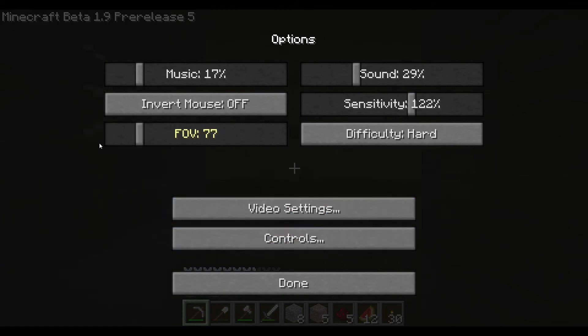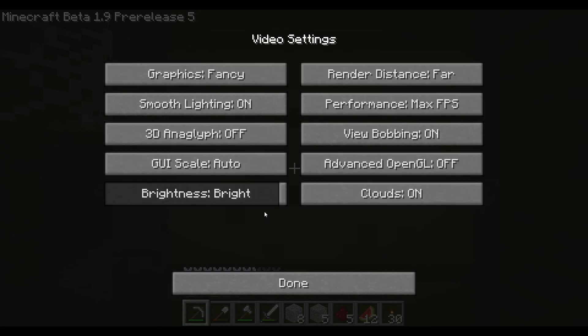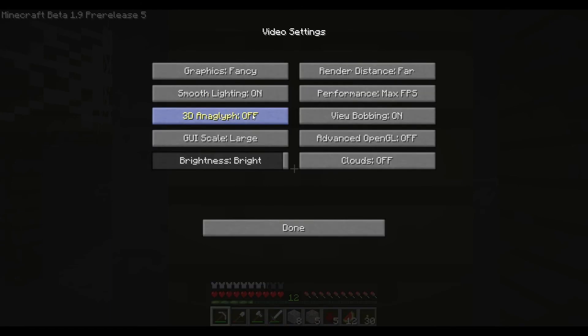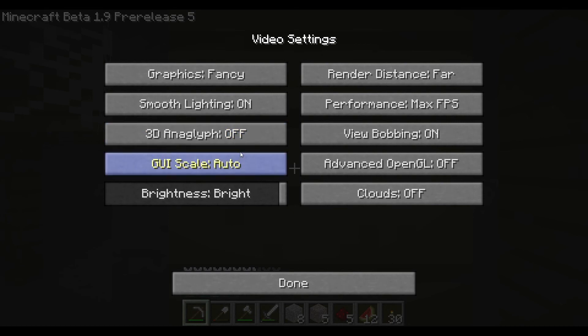That all seems right, that's not going to really change anything. Video settings — max FPS, distance far, bobbing on, clouds on, bright, GUI scale auto, because I don't want it too small. We're going to go auto because I have a big screen.